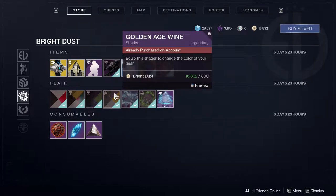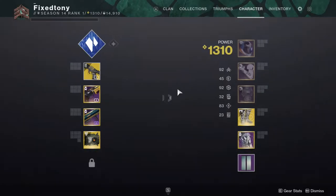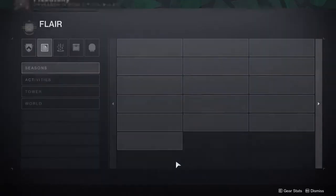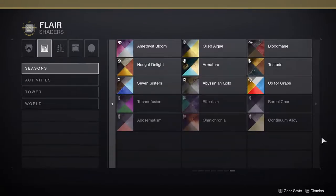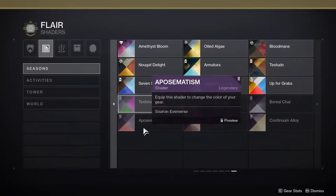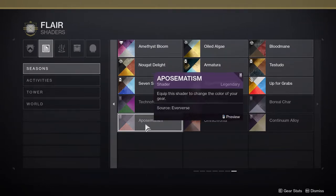If you're thinking 'well, because they're permanent' — the other ones are permanent as well. I just don't see it. 300 is a lot of bright dust. Going into collections to look at the new shaders for this season, there are six of them — that's 1800 bright dust for these shaders.